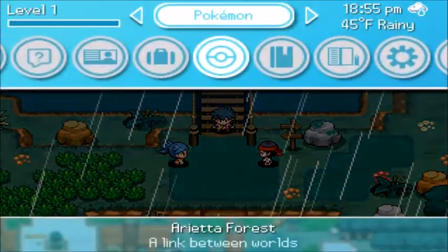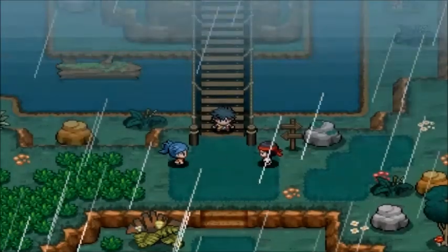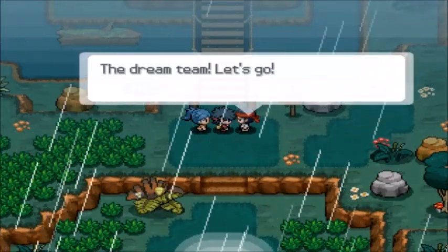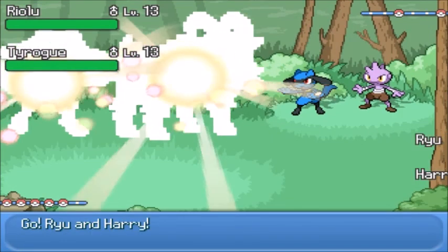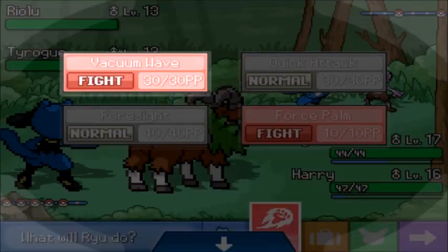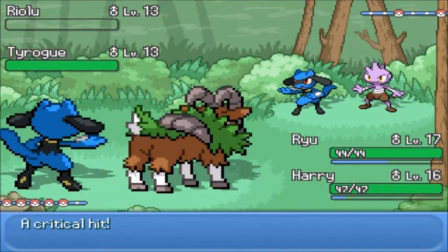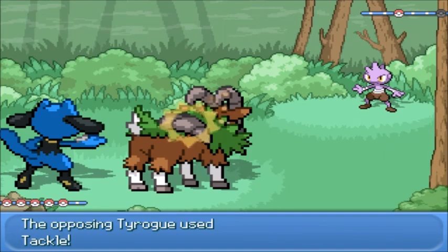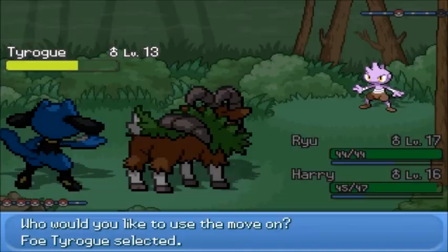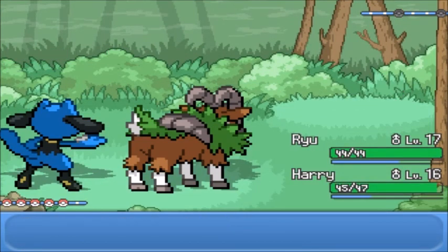These two trainers are using Riolu and Tyro - the dream team! I've got Ryu and Harry. Squad up! Get rekt, Riolu - critical Force Palm! Apparently Rock's not good against Fighting - the more you know, did not know that before. Don't think we'll need Razor Leaf, but it's there. Get rekt! And that is how you squad up. And just like that, we're out of the forest.